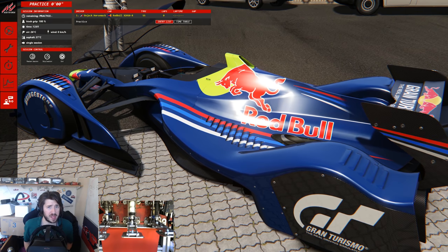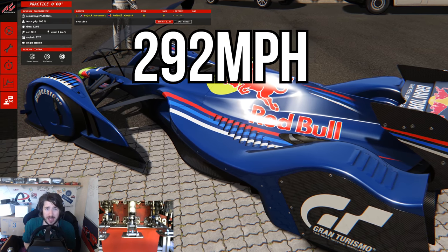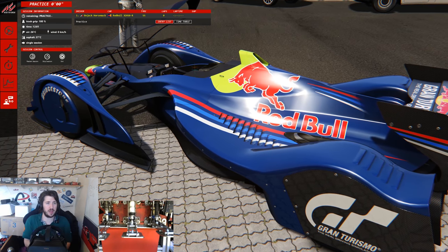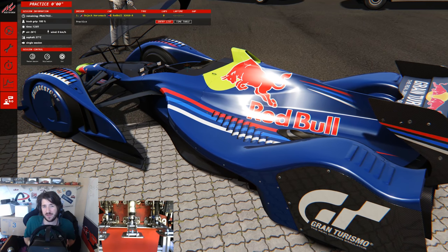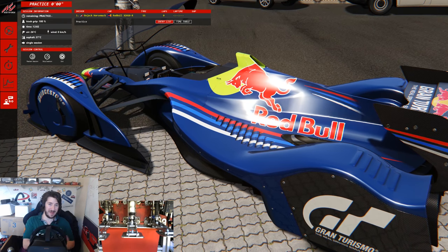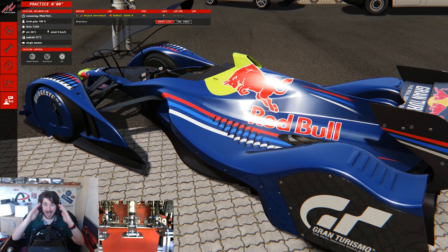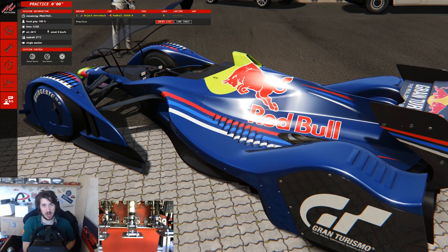On the standard wing setting this thing will hit about 470 kilometers an hour in a straight line — just let that sink in, 470. I think the most we've done so far in any of the other cars has been about 340 or so, so we've got 130k on anything else around here. Just driving this car is a massive challenge, so putting commentary on top of that I think I'm really gonna have a tough time. But anyway guys, let's go see how fast the absolutely insane X2010 can lap the Nordschleife.